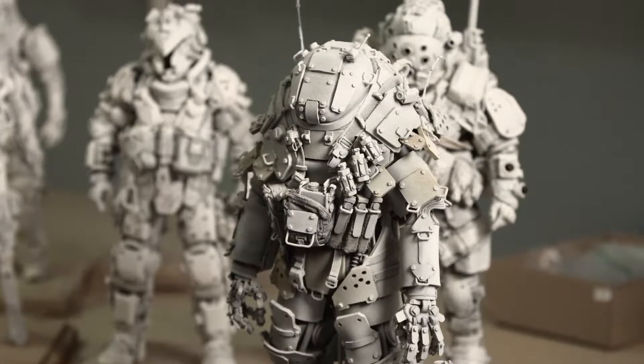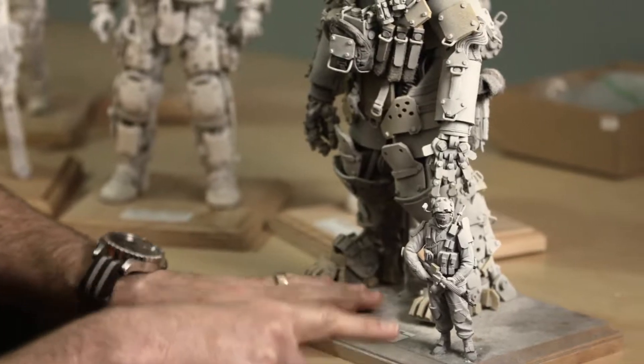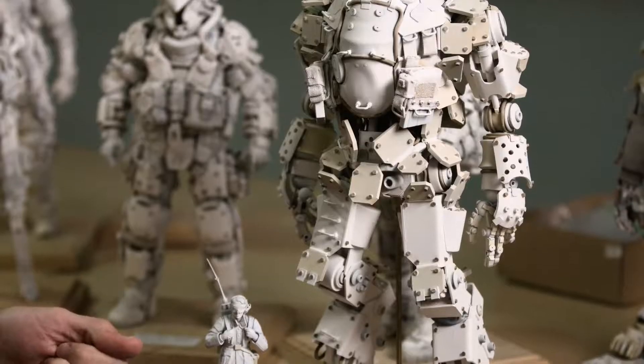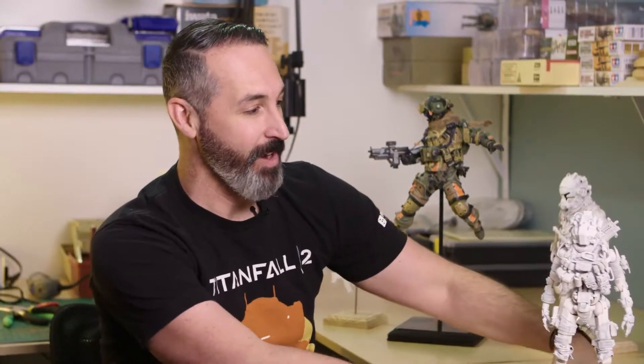This started out as a dive suit — it was supposed to be some power suit that these characters were going to use to clear out aliens or whatever. Then one of the designers and I were hanging out one day and he said, 'How about we put a little character on there and see what happens?' We had an aha moment, talked to the other designers, and what you saw in Titanfall 1 — the Atlas Titan — kind of evolved out of this.